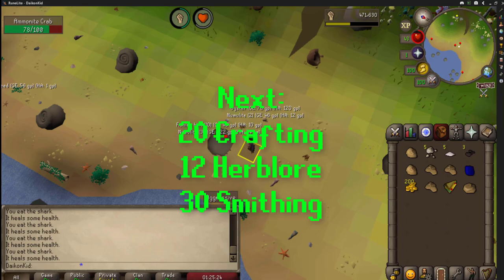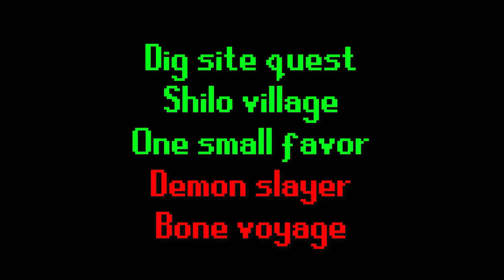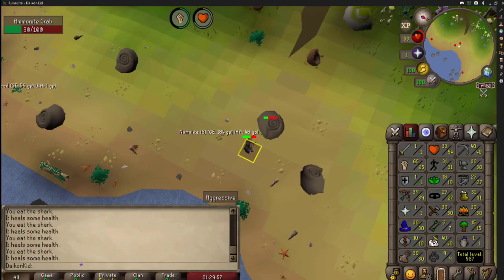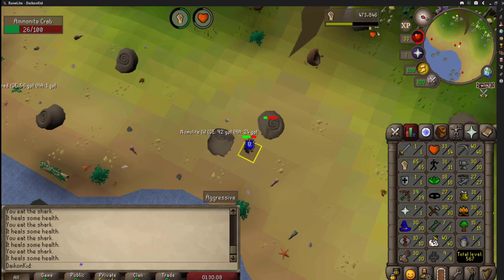After Jungle Potion, continue skilling with 20 Crafting, 12 Herblore, and 30 Smithing. Next, you'll want to do the Dig Site quest, Shilo Village, One Small Favour, Demon Slayer, and Bone Voyage. Before completing Bone Voyage, you will need to have sailed to the Great Kourend at least once, and you need 100 Kudos in the museum. There's a link in the description on how to achieve your Kudos that you've acquired during all of this questing.